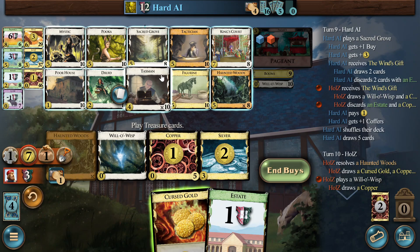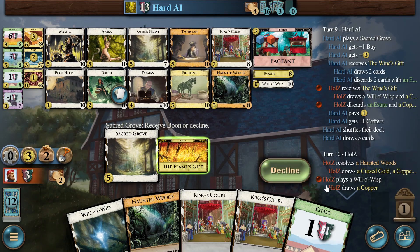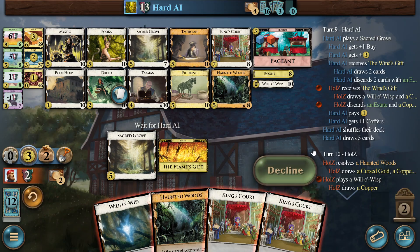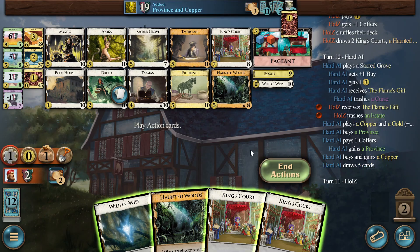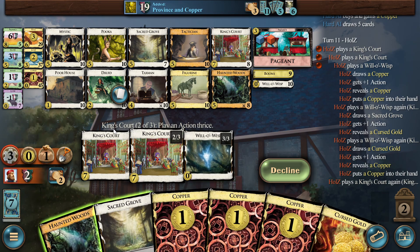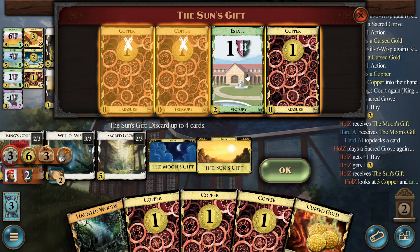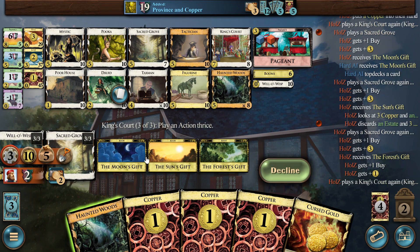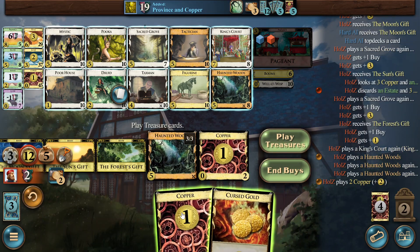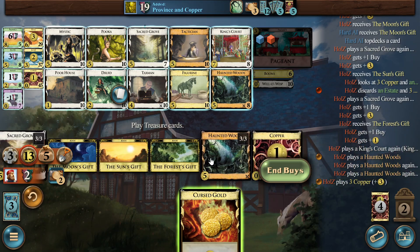So we are not getting the Puka. Sad, but true. I think I am getting the Growth now. The Willow is something we couldn't realistically expect to find. Now we can play the Growth first — I prefer that. Some is perfect here because it's just crap. And then we do this. Here we get another King's Court, and we King's Court the Haunted Woods — that's what we need to do every turn now.